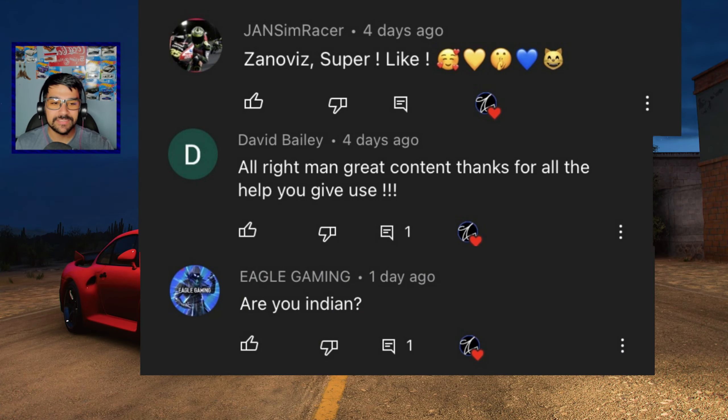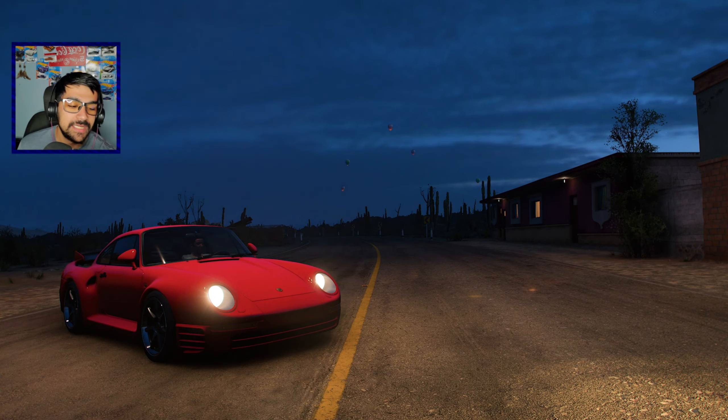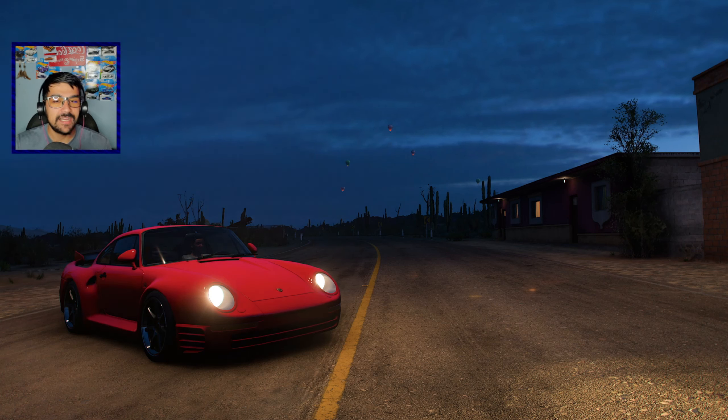And then we got Eagle Gaming asking 'are you Indian?' — I'm not Indian, I'm Hispanic. Mexican and American heritage. And then Eagle Gaming again asking which bike is this in GTA 5, damn fast. He's referring to when I do the time trials in GTA 5 Online. That bike is the Hakuchi Drag with the How Special Works upgrades down at the Losanos car meet.